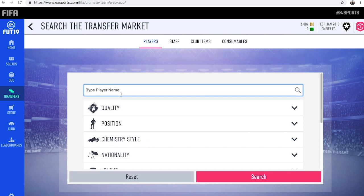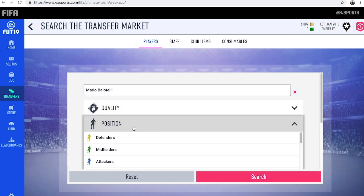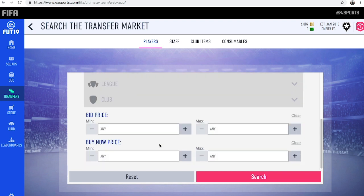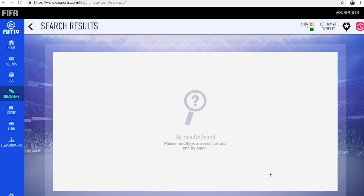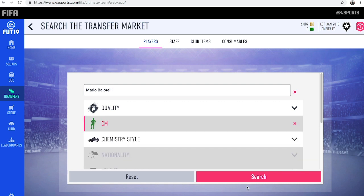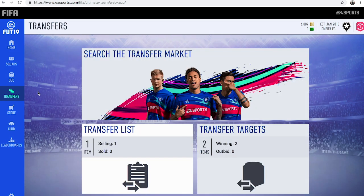For the final player we're going to go with Balotelli. I used to use this guy a lot last year and picked up some really cool deals using this method. We put the position to CAM — there aren't actually any cards for Balotelli in the CAM position, and you will find that quite a lot of the time. Some of these players just aren't listed in the position you're looking for. No real deals there — Balotelli is probably around 5,000 coins in the centre mid position and would actually be a pretty decent centre mid, you know, 77 physical, though terrible defending.